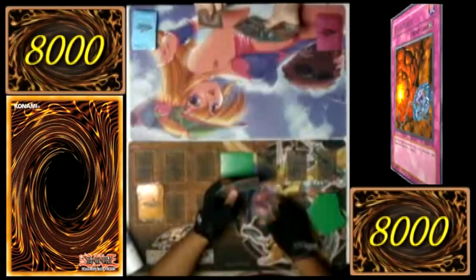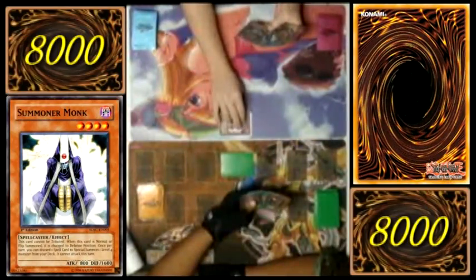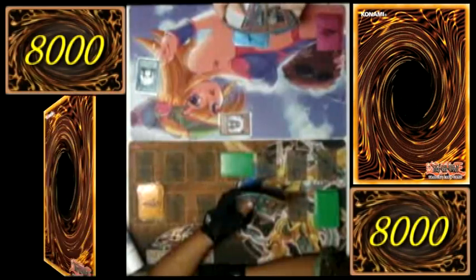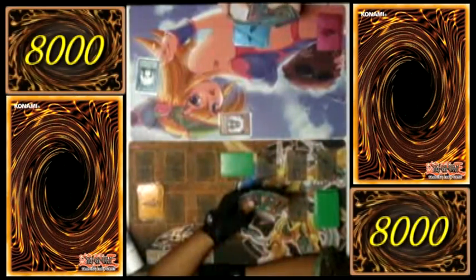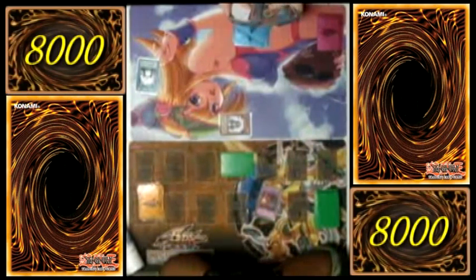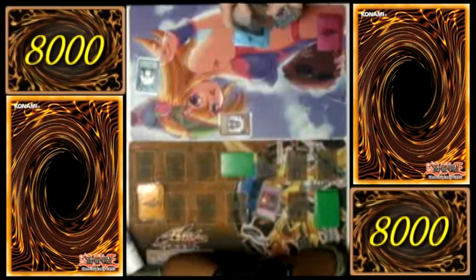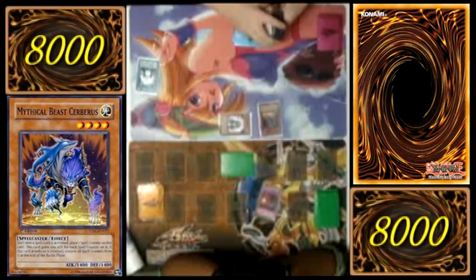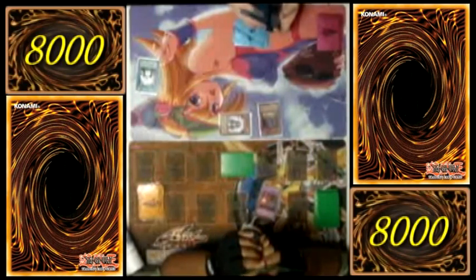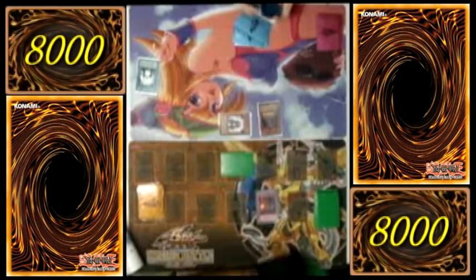Draw for turn. Beginning of your turn, activate Chain Burst. Fine. Summon Summoner Monk — automatically switches to Defense Mode. Discard Magician to Unite to Summon at level four. I Summon Mythical Beast Severus. Each time a spell card is activated, place a spell counter on this card. It gains 500 attack for each spell counter on it. If this card attacks or is attacked, you lose all spell counters on it at the end of the battle phase.